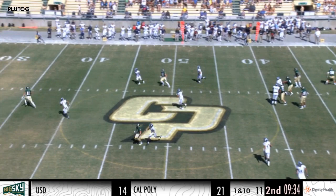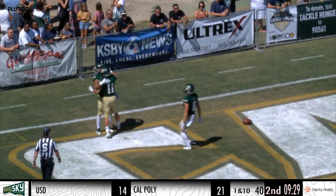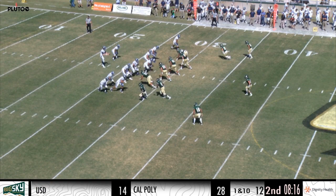Hamler drops to throw. Rainbows over the middle. This time it's Quentin Harrison at the 25, 20 — in between the hash marks, he's going to go. Touchdown, Cal Poly. Did we say we wanted to see a quarterback do what for this year? 60 yards from Jalen Hamler to Quentin Harrison. I think we're both on that per-game rate. Yes, sir. Yes, sir.